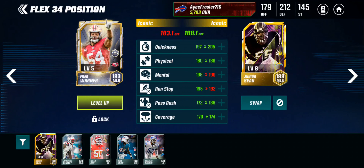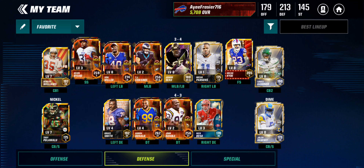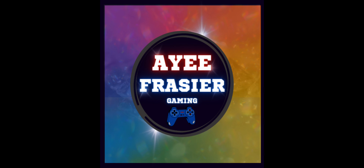Let's get rid of Fred Warner real quick. He's a little better on the mental and the run stop, but I'm gonna go pass coverage defense anyway. We'll throw Junior Say into a 3-4 and that'll be it. This is what the squad's looking like — catch you in the next one, as always, much love, peace.